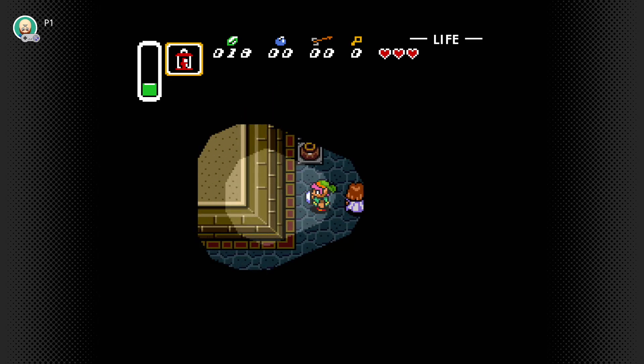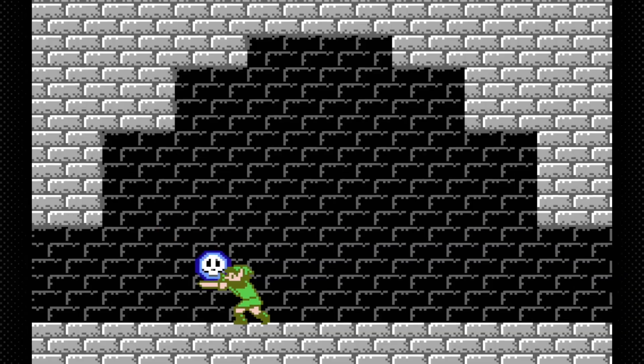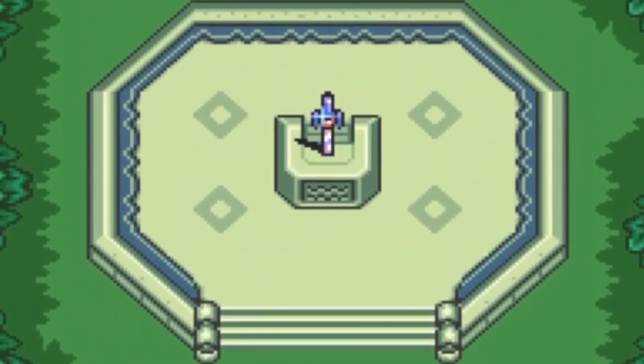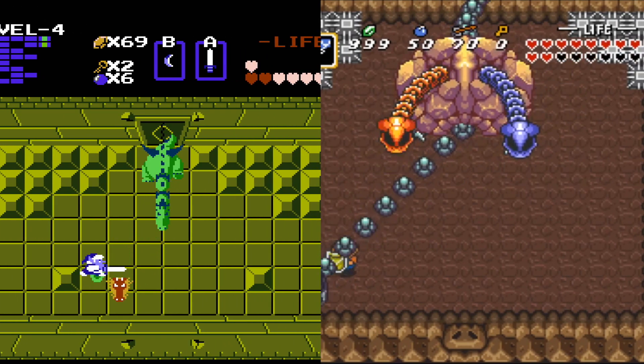I don't think it's controversial to say that this was the point in which, after a rocky first two games, they got it right. A Link to the Past establishes a lot of series staples, including the freaking Master Sword, and it takes what worked in the last two games and does it all better.